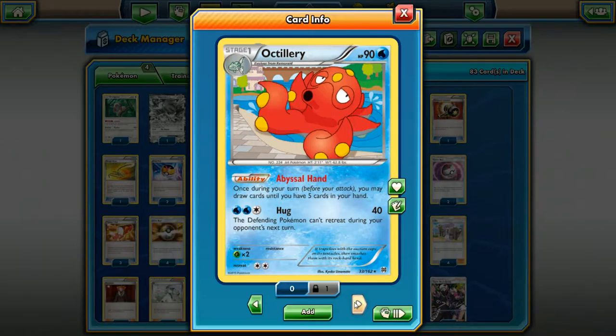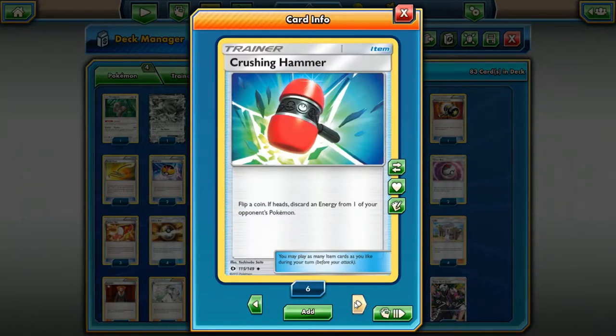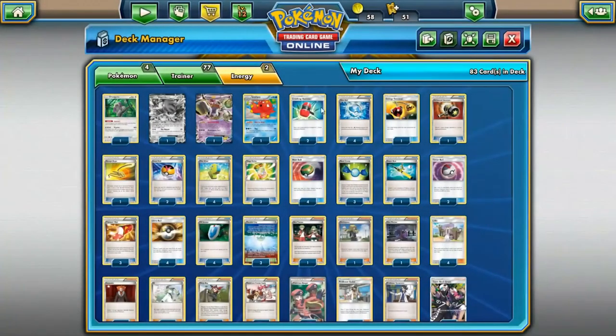Next card is Aromatisse. People were saying this card would never see play because it was too slow, but it's a great budget option if you don't have money for Shaymin. Aromatisse is still an amazing card if you're playing a deck with evolution lines — I highly suggest trying it out. It's searchable by things like Level Ball, Dive Ball, and Ultra Ball, so there are a lot of ways to grab it. It lets you drop up to five cards and get five cards in your hand once per turn, which is a great way to cycle out your deck.